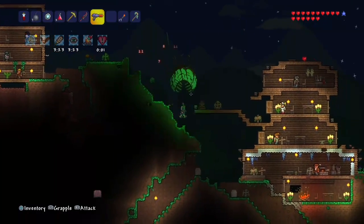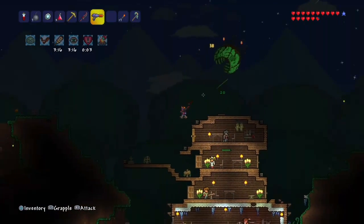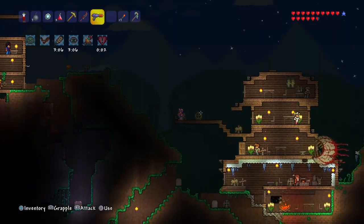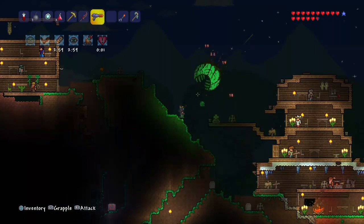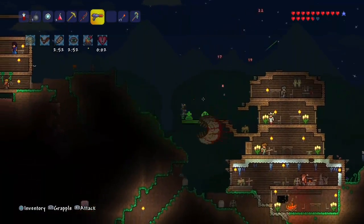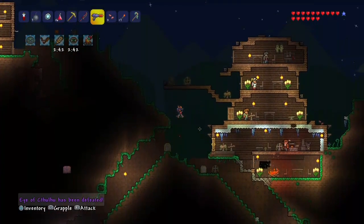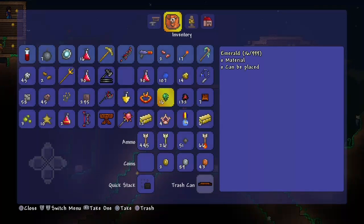Basically, how you make the Star Cannon is you need to buy the Star Cannon from the Arms Dealer, who sells guns and bullets and all that stuff. And then you also use Meteorite and five Falling Stars to make the Star Cannon. Meteorite is roughly easy to find — sometimes you'll see a message that says a meteorite crashed or something like that. You just explore around the world, find it, and if you walk on it and it starts hurting you, then that is the place. There will also be meteorite heads that attack you.